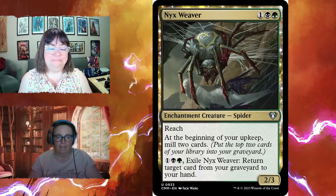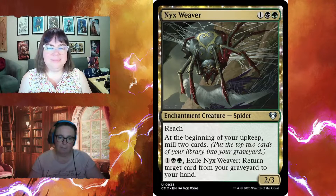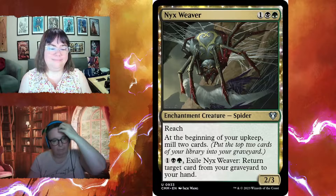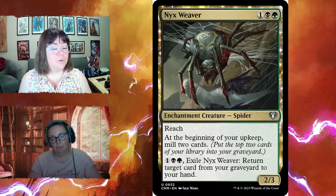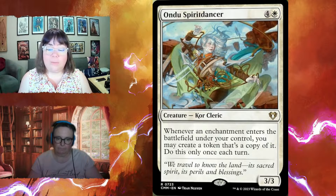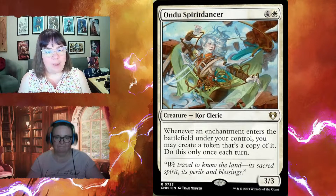Jukai Naturalist for two is a two-two with lifelink, and enchantment spells cost one less to cast. There's also a black-green spider two-three for one mana with reach — at the beginning of your upkeep you mill two cards, but you don't mind. You can pay one black-green and exile it to return a card from your graveyard to hand, including your commander. Ondo Spirit Dancer: whenever an enchantment enters the battlefield under your control, you may create a token that's a copy of it — once each turn.